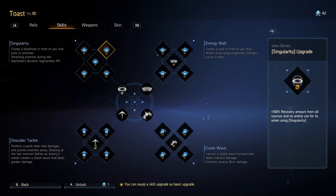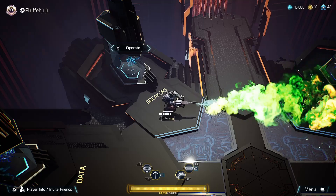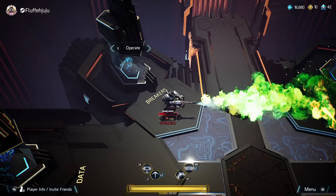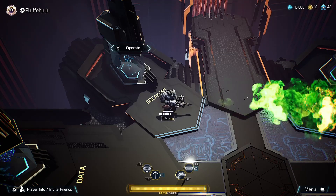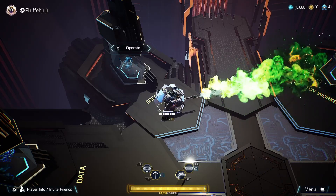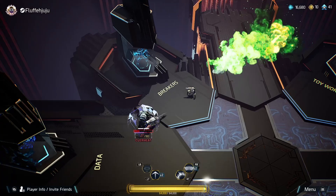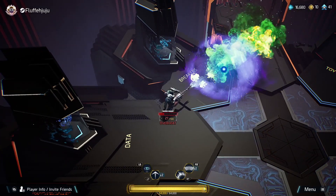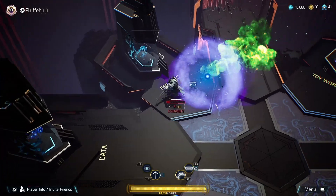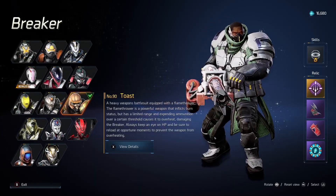The 100% recovery ammo from sources upgrade is not bad. We use this instead of Infinite Mag — Infinite Mag is counterproductive to how we want to build and play Toast because we want to be getting our ammo low so it hurts us. In the overheat stage it's going to hurt us, and what we can do is: go into the fight, let our ammo get low during the fight so we're taking self-damage, and then once we're at a point where we want to reload, instead of reloading we can throw our Singularity out to get the buff and continue shooting — our ammo will start to regen, extending that window where we can shoot without the drawbacks of Infinite Mag preventing us from utilizing self-damaging relics.